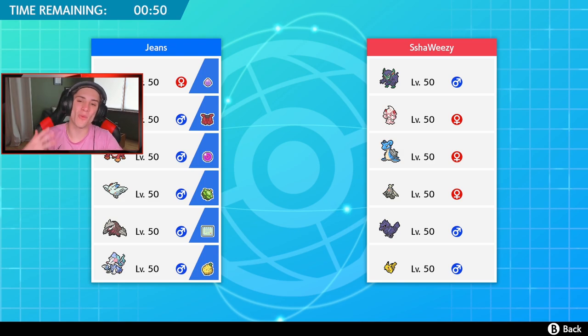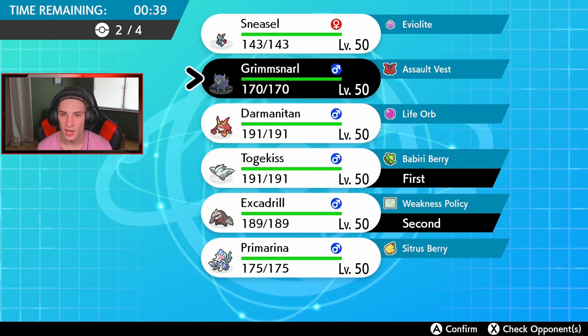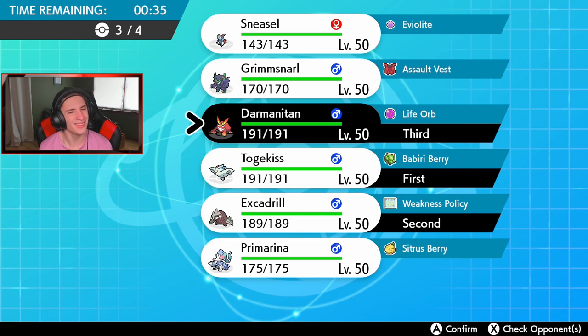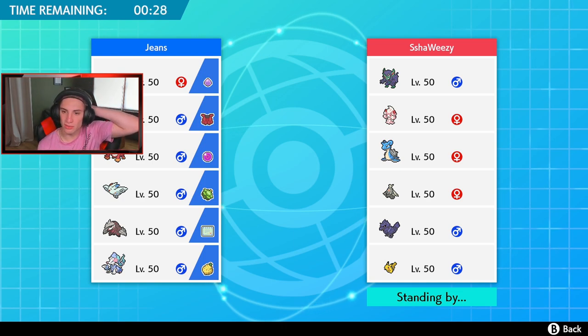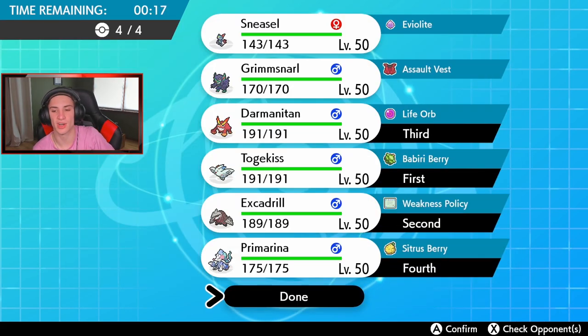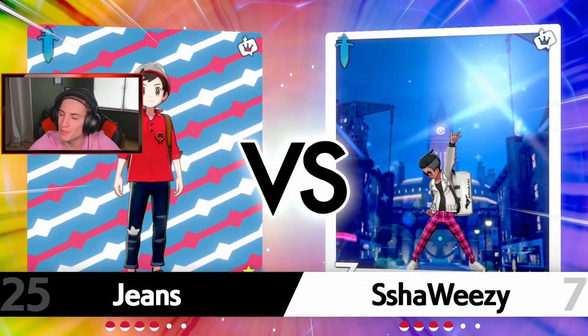Third battle — this guy has a Decorate Grimmsnarl team. I'm going to lead Togekiss and try to get a Follow Me, have Decorate come towards me. Then bring Excadrill — he can work out well. I definitely want Darmanitan for potential Dynamax and then Primarina — let's show some Primarina love. Last battle was tough — that Shell Smash Blastoise is just so strong. You have to get the Rallying Cry or Follow Me going and slap from there.